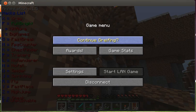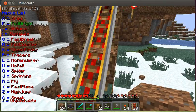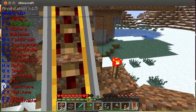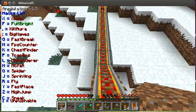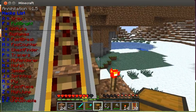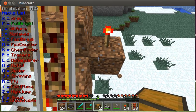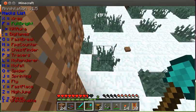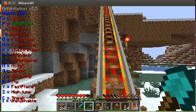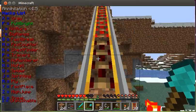Hey guys, I want to show you this weird glitch I just found. I probably was not the first person to find this, but I just want to post it anyway. If you have a powered railroad track and some blocks — if you put one dirt block on the side and put a torch on top of it, you'll see that it does not activate this railroad.